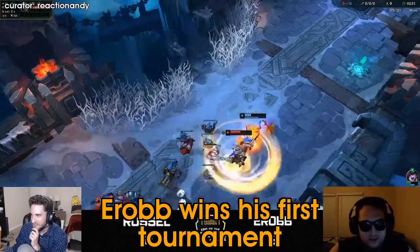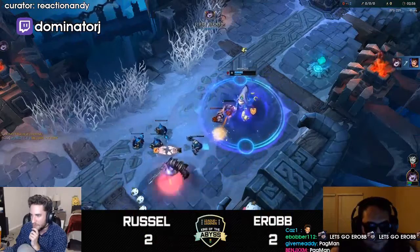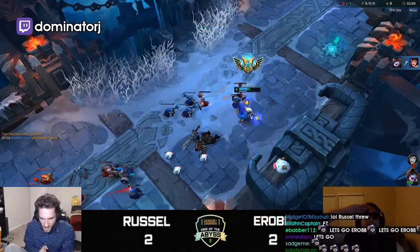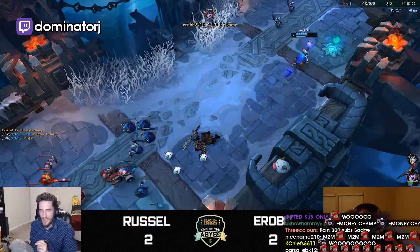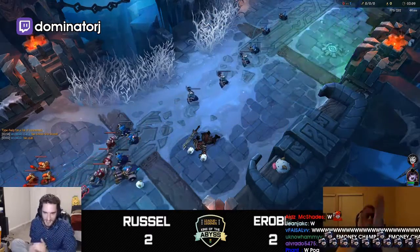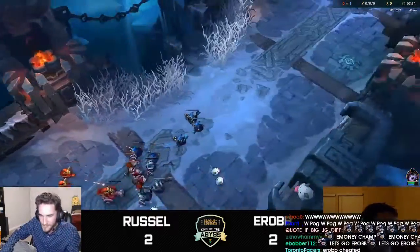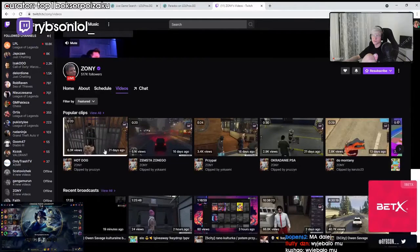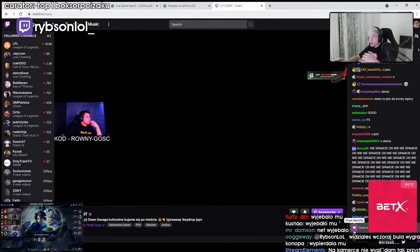He's actually leading with the ultimate, which does make it do less damage I believe, and E-Rob is turning this around with his ultimate. E-Rob, 2-2-1. I didn't know how to beat Lulu. First Blood Game 5. Congratulations E-Rob on winning King of the Abyss — holy shit! E-Rob, you didn't just win the tournament, you didn't lose a single match.